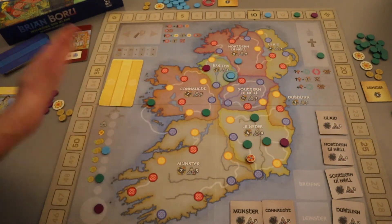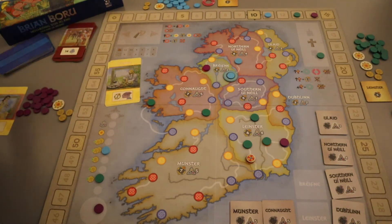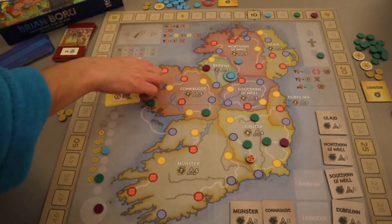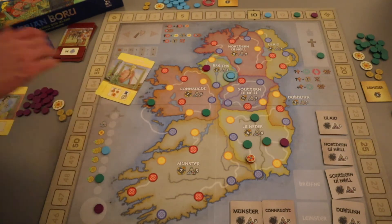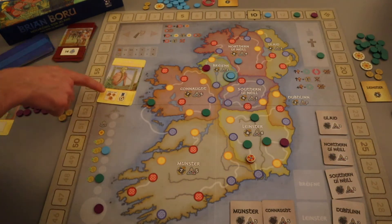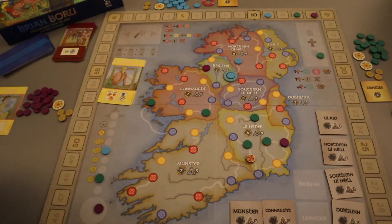That's the end of the round. Then you flip for a new marriage, flip for a different Viking count, shuffle the deck, redeal, draft again, and keep playing until there are no more marriage tokens at the end of an upkeep phase. At three players you only play three rounds. There are various other things to cover—like what happens with Estrid—but check out the Watch It Played video by Rodney for a full holistic view.